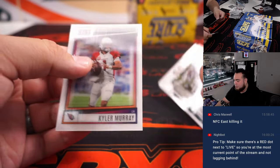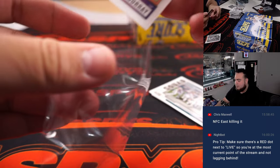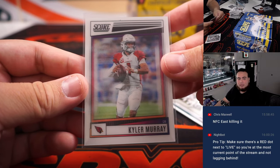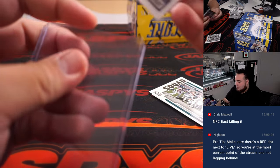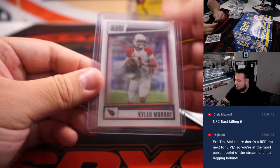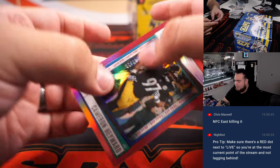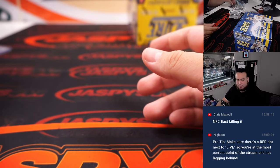Whoa — this is a 3D card? Wow, that's pretty awesome. Kyler Murray, NFC West, which is Chris. That's a pretty cool card. And then we got a Cameron Hayward, AFC North.